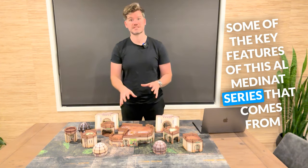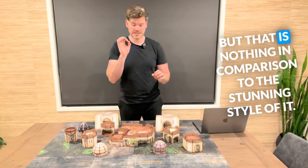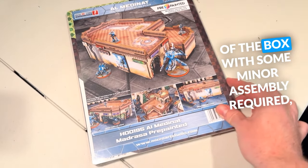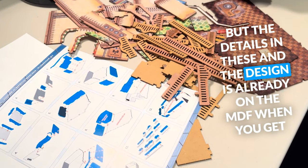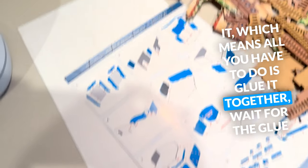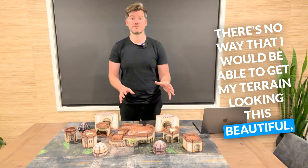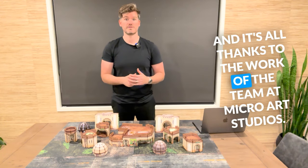Some of the key features of this Almedanat series from MicroArt Studios is that there's a lot of modularity, but that is nothing in comparison to the stunning style of it. This is pre-printed, so everything you see here is as it comes out of the box with some minor assembly required, but the details and the design are already on the MDF when you get it. All you have to do is glue it together, wait for the glue to dry, and then enjoy it on the table without any fuss. There's no way I would be able to get my terrain looking this beautiful, so I love that I can have a stunning thematic table pretty much instantly, thanks to the team at MicroArt Studios.